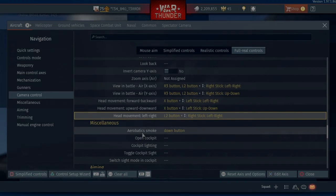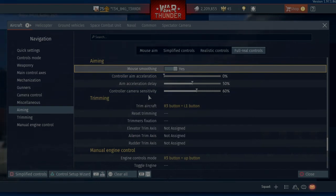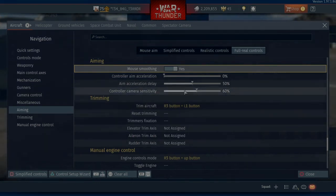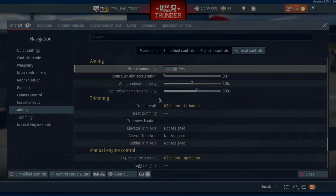There's my aerobatic smoke — you can see it's down on the D-pad. We'll go to Aiming. Trimming — here's my sensitivities for my camera control, and that works pretty fine for me.